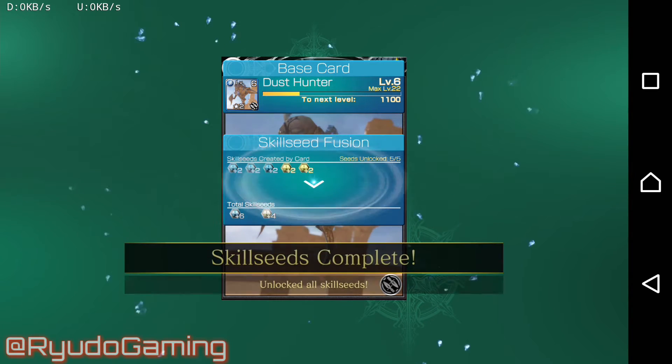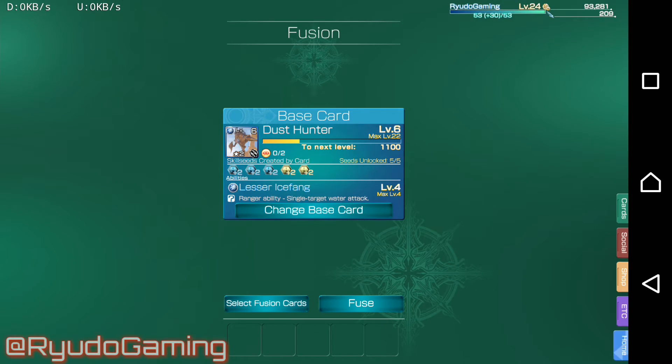Now we've levelled up the skill seed level on that card - it now produces 6 ice and 4 light. And that's good because there's not many cards at the moment that do produce light.